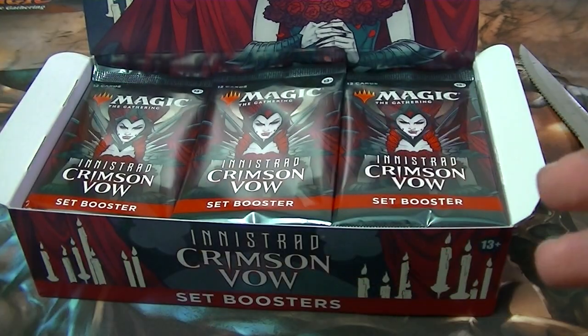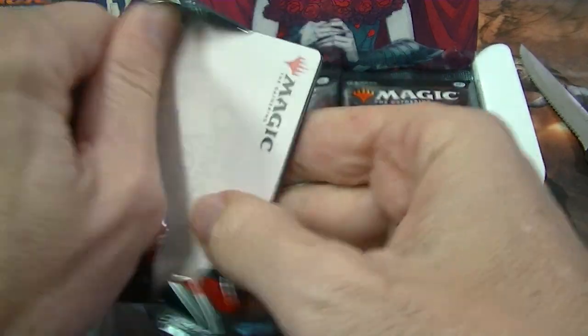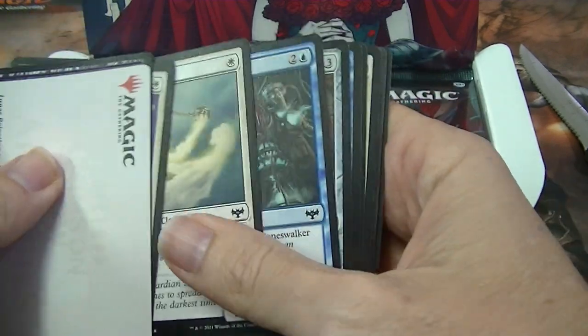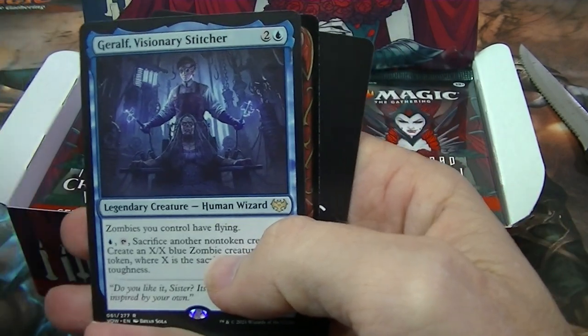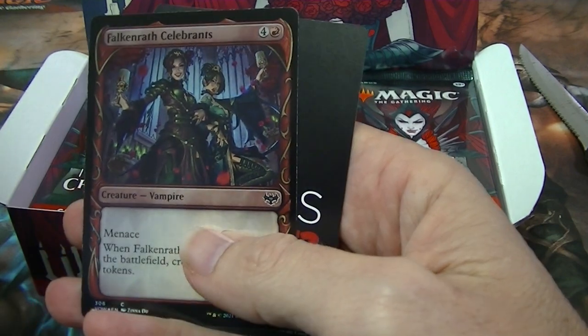Just remember, all you need to do is write down in the comments and if you're lucky, it could be yours in seven days. We have Giralf — Giralf, Visionary Stitcher for a rare and a foil common.